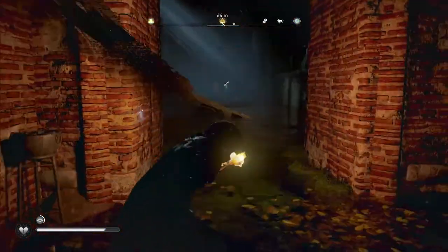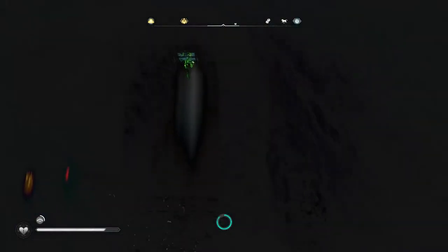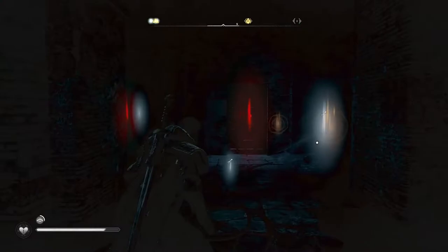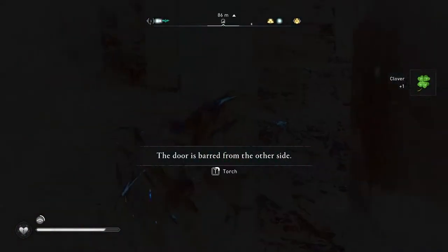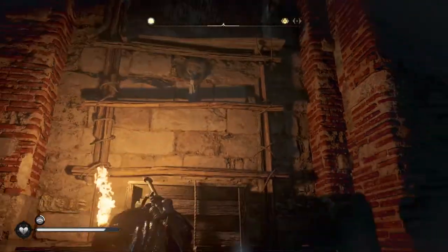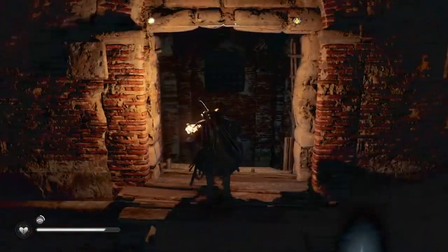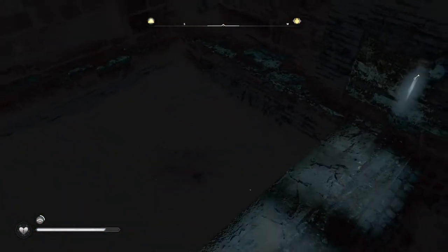This is where it gets really confusing because of a water section. Swim in the water and go to the right — you'll see a section that goes upward on the right side of the room. Come up here and you'll see there's a locked door, with another locked door on the other side as well. Go to the left, climb up into a section that takes you where you need to go. From here you can see the locked door at the bottom right. Jump and go straight across, and you'll find more water to swim through. You constantly have to use your sight to see underground through everything — the screen is so dark.